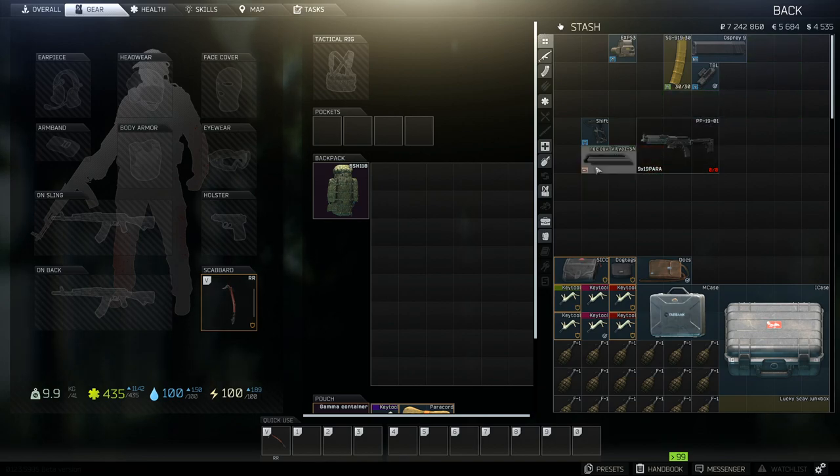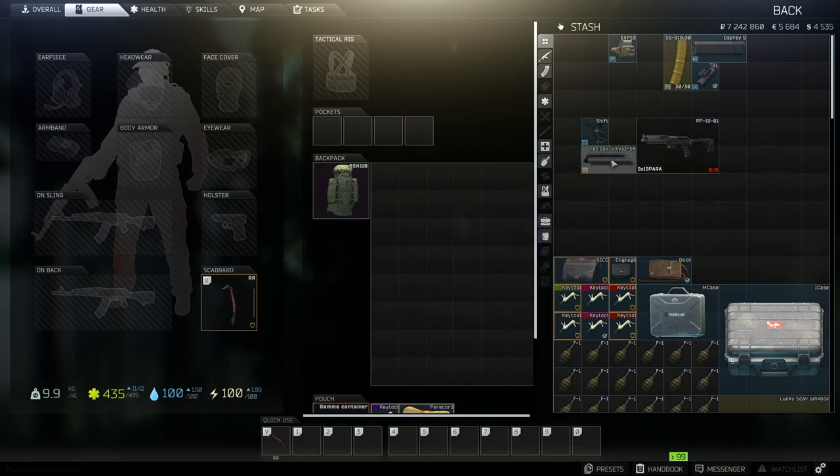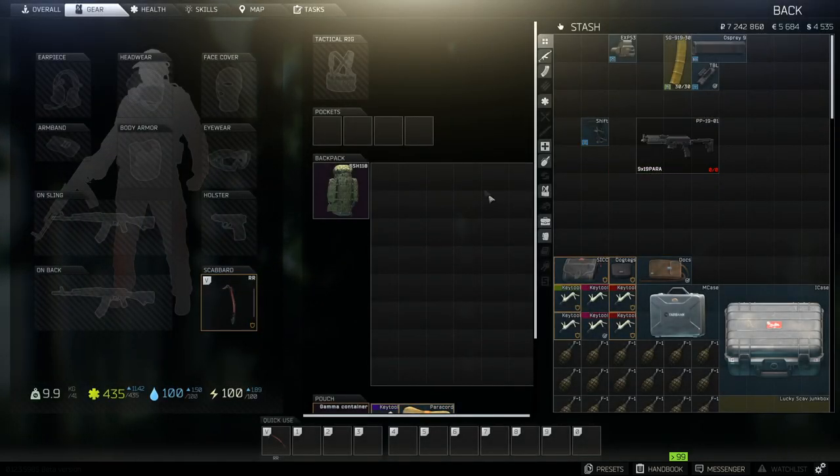We actually forgot the dust cover so we'll put that on first. This does have a positive effect on the weapon — plus 5 on the ergonomics, which is nice. And this is what's going to hold our scope. You do have an option to put it further forward but personally I would not do that at all. We'll check the price — it's almost worth nothing. Perfect, so we'll chuck that on the weapon.